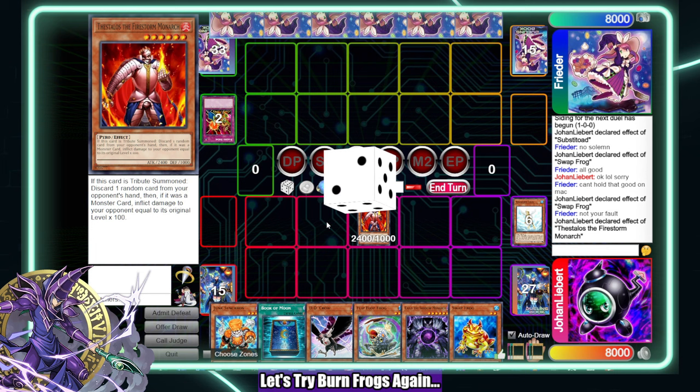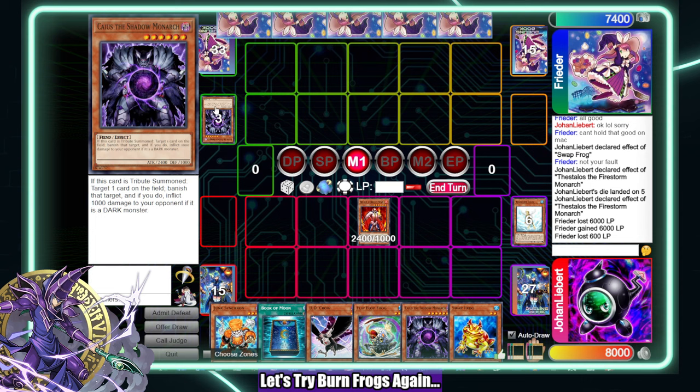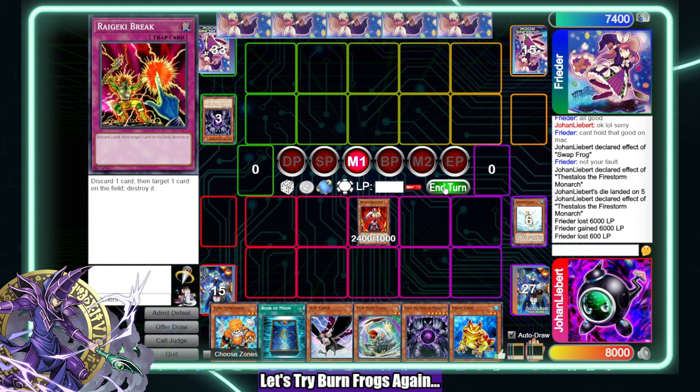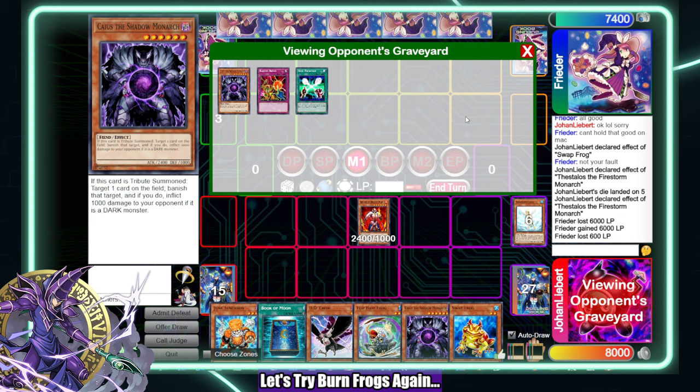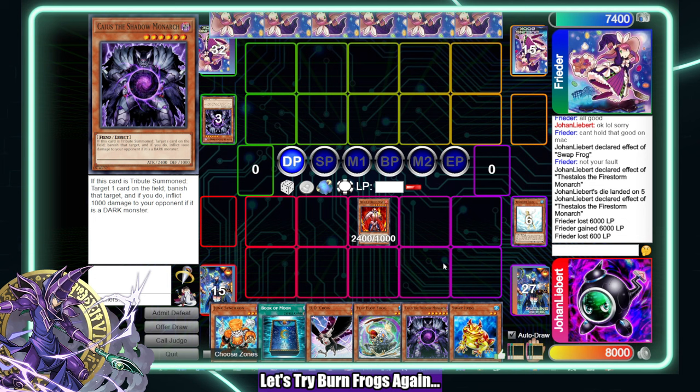Let's get rid of this card — hit the Gores, hit the Caius. Nice. If they have Gores the Shadow Monarch we could be in for a world of hurt. I think I just want to pass on this. They don't have anything, so I'm just going to pass. Next turn I can start attacking comfortably. I'm playing very patiently because I really don't want to attack into a Gores.